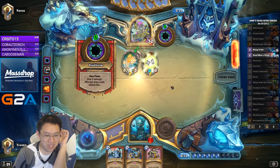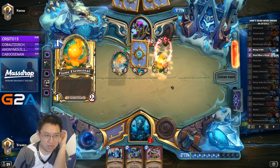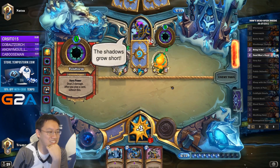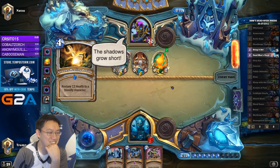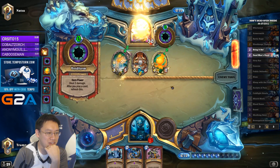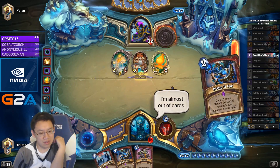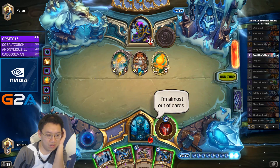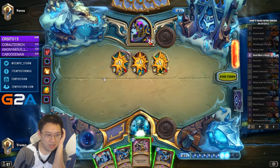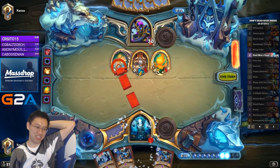Thankfully due to burning Radiant Elemental, this isn't as bad as it could be. How do you have Flameguest? Courier — you're actually fine. I'm glad I kept Execute. Are we okay in a world where I no longer have Execute? Well, I do need to do this — that's fine.